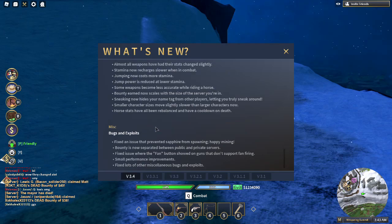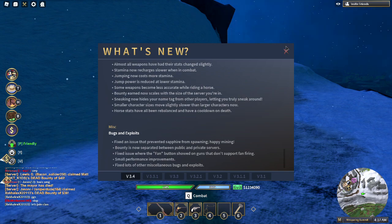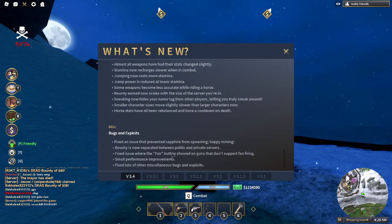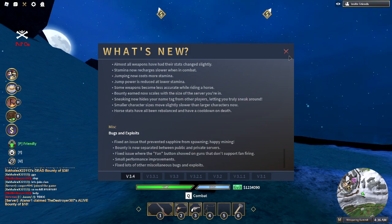Bugs and exploits: fixed an issue that prevented Sapphire from spawning — happy mining. Bounty is now separated between public and private servers, so if you have a bounty in a public server it won't carry over to a private server, and vice versa. Fixed issue where the fan button showed on guns that don't support fan firing, such as the Navy and the hammerless revolver. Small performance improvements. Fixed lots of other miscellaneous bugs and exploits.